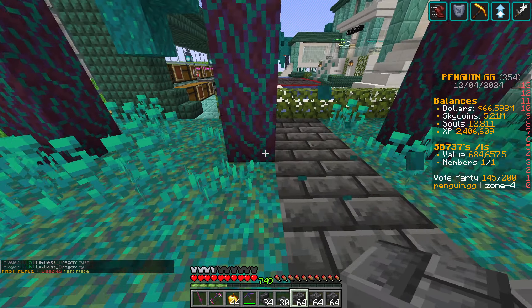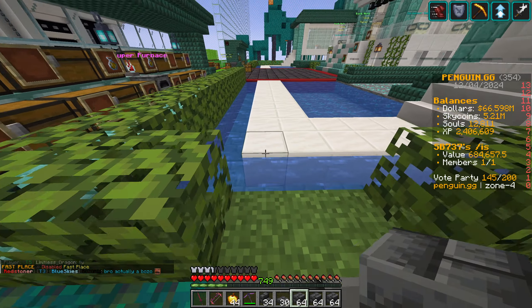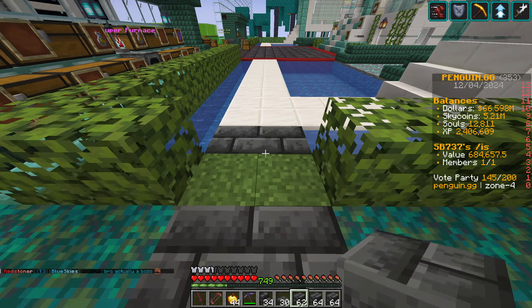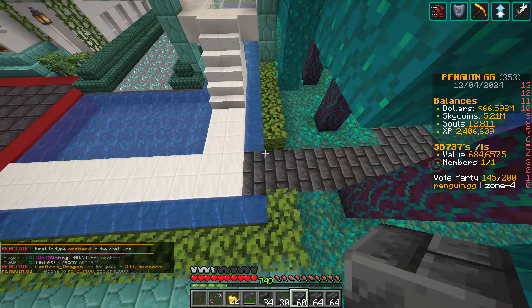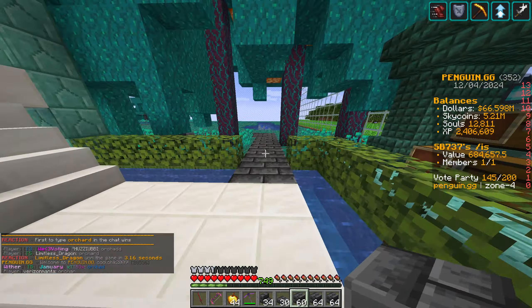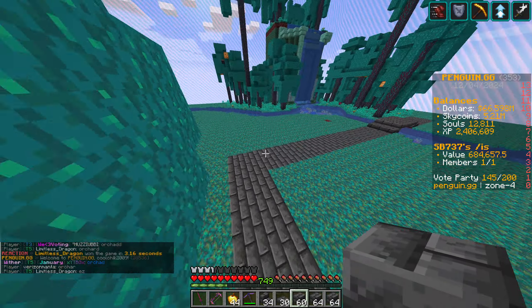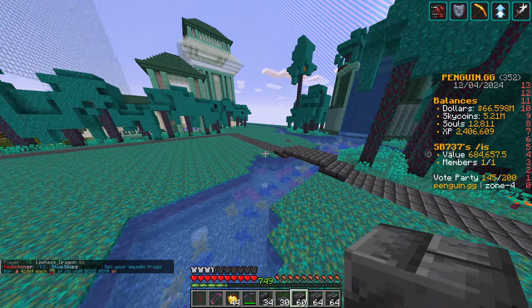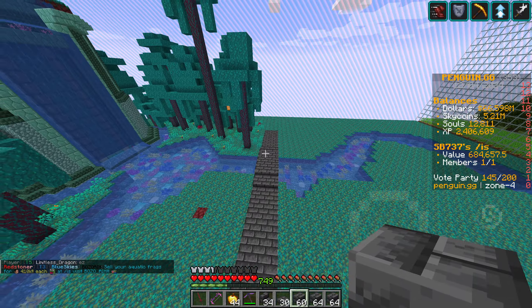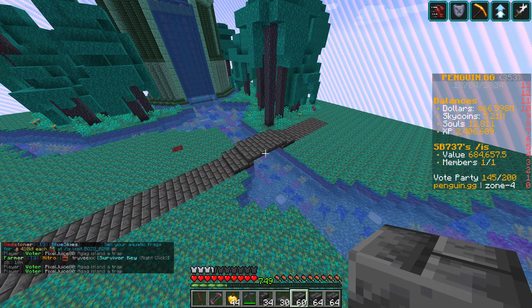We probably need to move that out of the way because it's kind of in the way. That will bring us through nice and simple, just out this way along the path, and it looks beautiful. Lovely jubbly!